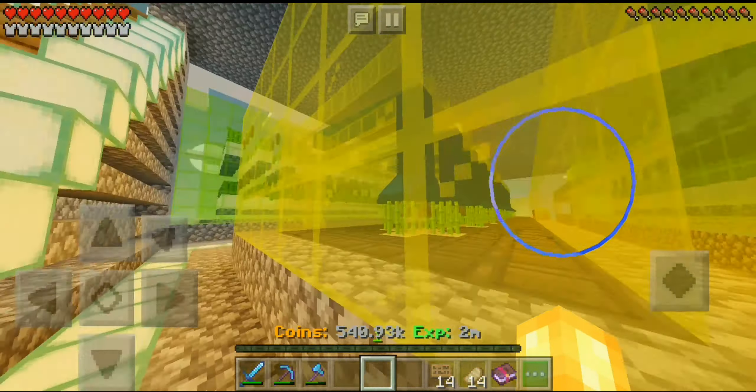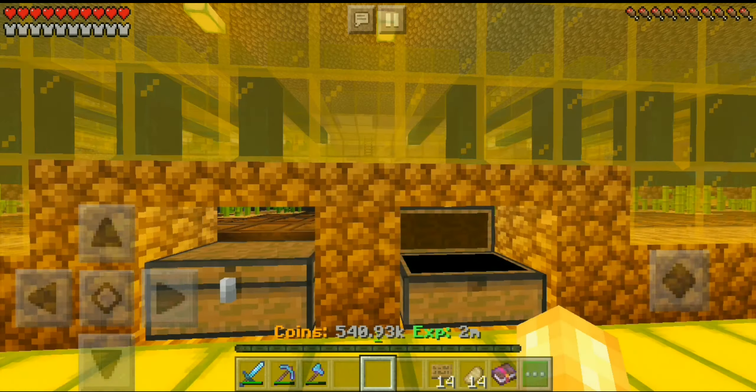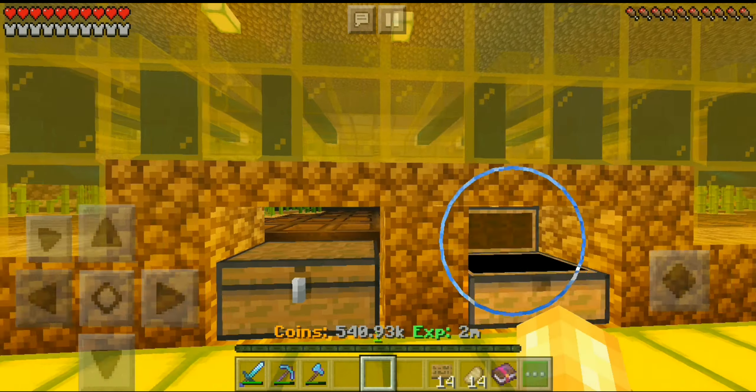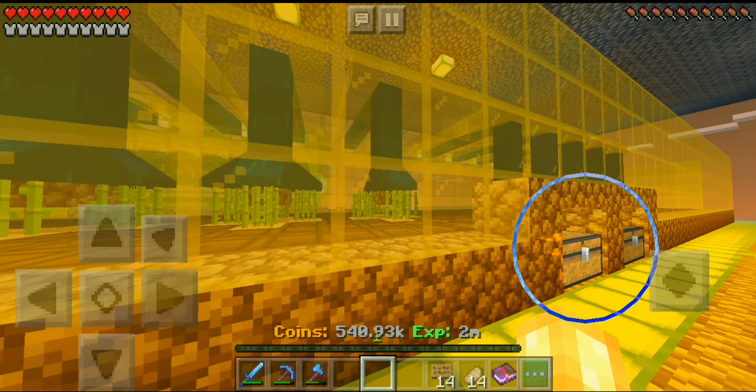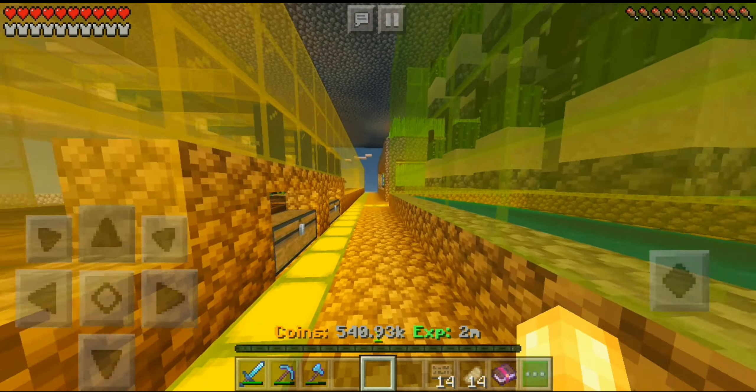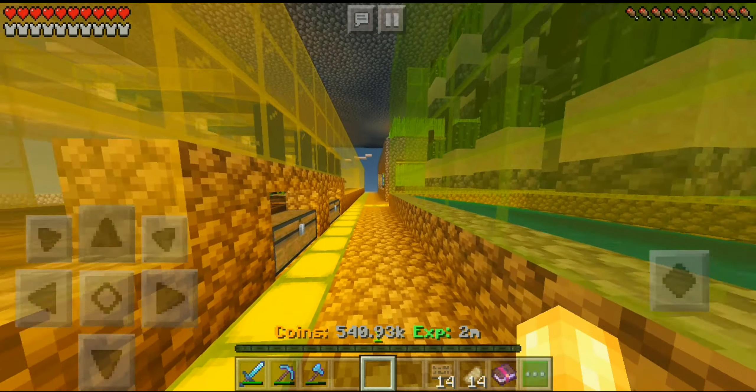So what I want to show you — I did spend about nearly an hour and a half building this. I messed up a couple of times, but it makes about 20k to 30k per hour. It's an auto sugarcane farm. I've already emptied it so there's not going to be much in the chest. It's pretty long but simple to make once you know what you're doing. Wow, it generated that in about five minutes — not bad.